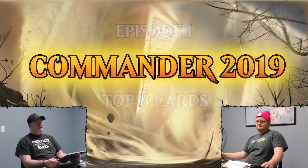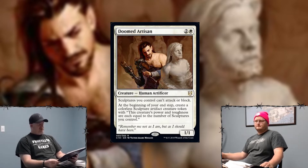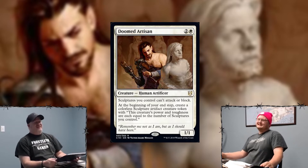My first card is Doomed Artisan. I picked it because it says sculptures you control can't attack or block. But at the beginning of your end step, create a colorless sculpture artifact creature token whose power and toughness equals the number of sculptures you control. I believe this card is in the populate deck. And when Doomed Artisan dies, all those sculpture tokens can now attack and block. That sounds like the worst card in the world if you're playing a meatball, cause it's a sculpture.